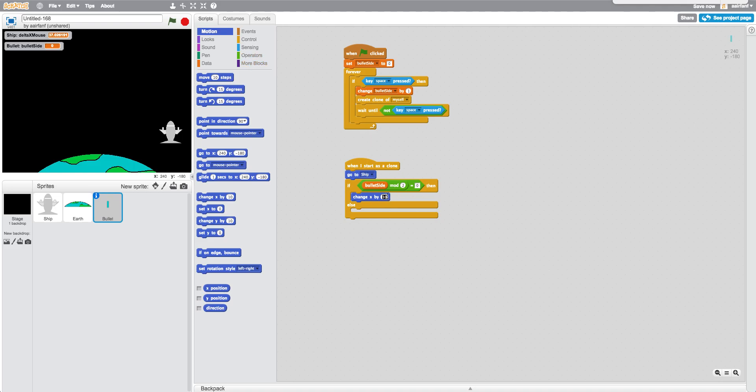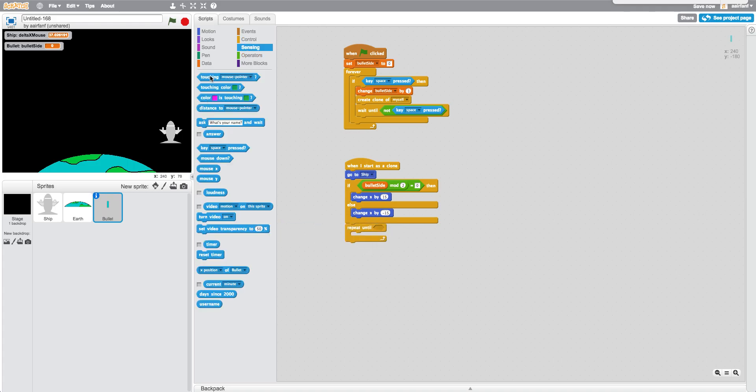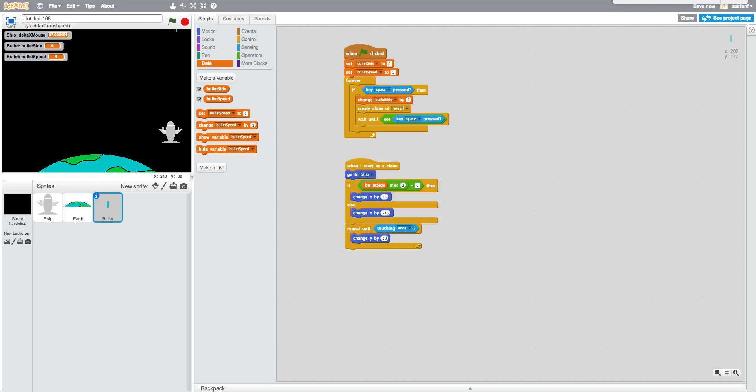Back in our bullet script: if bullet_side mod two equals zero, we want to change x by positive 15 pixels; in the else branch, change x by negative 15. After that, we say repeat until touching edge, and we change y by bullet speed. We're going to create a variable called 'bullet_speed' for this sprite only, and set bullet_speed to 20. Then we say change y by bullet_speed.